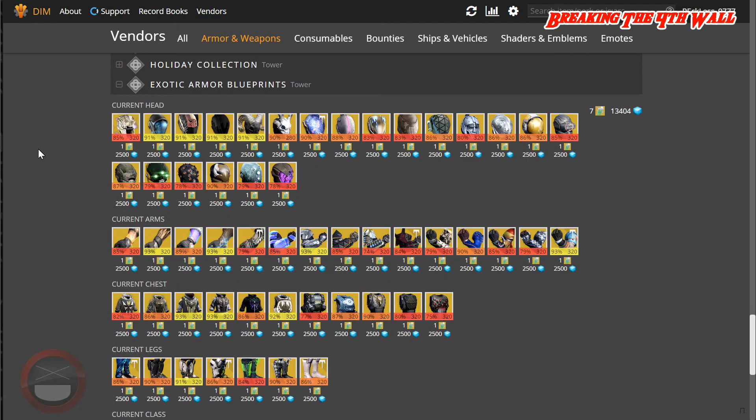Once Xur comes, you guys can grab any of these exotic armors from the kiosk, re-roll them, and it is possible to get them at 100% on your Tier 12 scale. I know I've done it — I have a couple pieces of gear, so it's definitely possible.